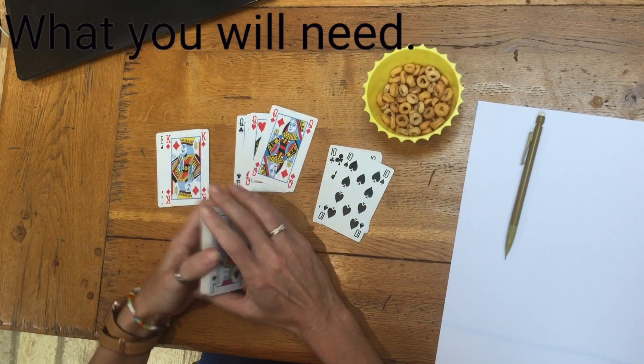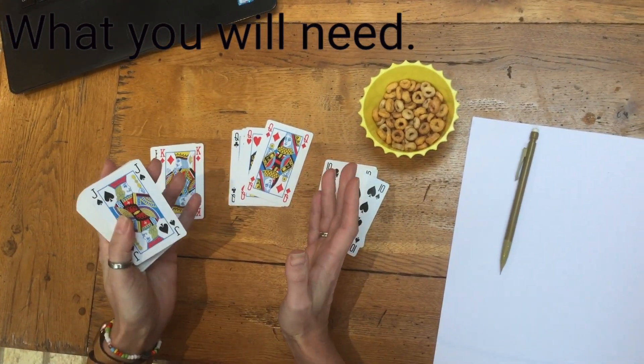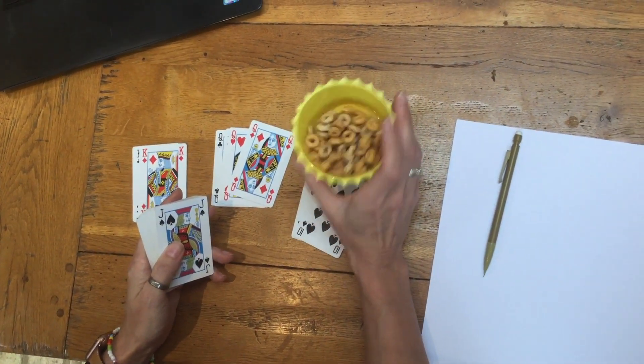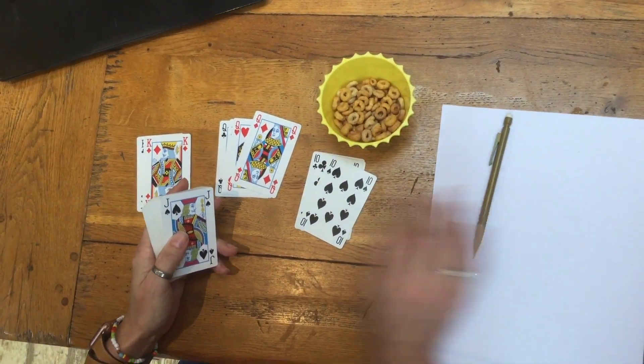Regroupie — what will you need? You will need a pack of cards, a friend, and something that can be used as tokens. I'm using Cheerios, which I'm trying not to eat. And some pencil and paper for jottings.